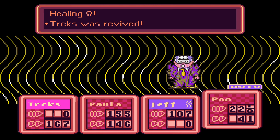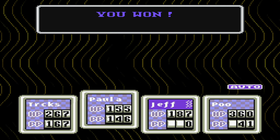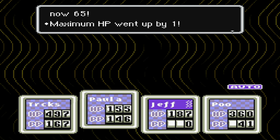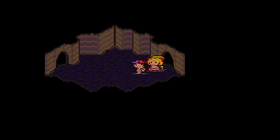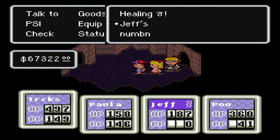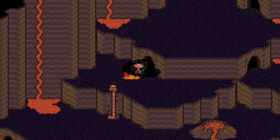Healing Omega — so Naz returns to full health. And he is down. I'm not happy about the fact that Poo's PP is running really low now, so that's going to be a problem. Level 65 and 62 — two more level ups, so at least that was worth it. Let's also not forget to heal Jeff's paralysis. Unfortunately that's going to require Healing Gamma, therefore taking a lot of PP. Naz still has 150 left, so hopefully that should be fine.